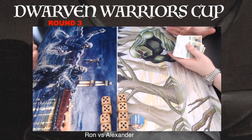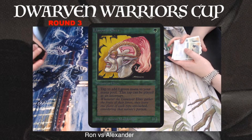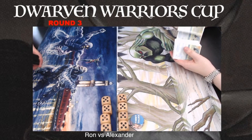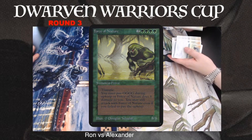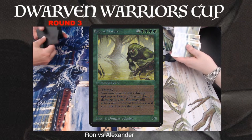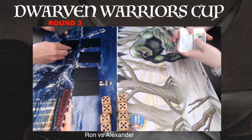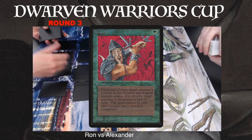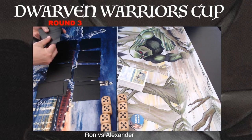Alexander is playing green, which means he's got access to Llanowar Elves. He's hoping to find a lot of Llanowar Elves and deploy a lot of creatures quickly and simply trample over Ron. Talking about trampling, he's playing with Alpha Forces of Nature in his deck — 8/8 beautiful creatures. I also believe he's got Berserks in his deck, so he may attack with an Alpha Force of Nature, cast an Alpha Berserk, and hit for 16 trample damage. That would be insane.